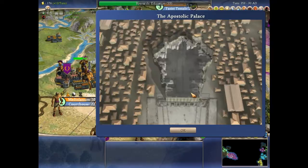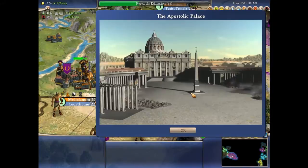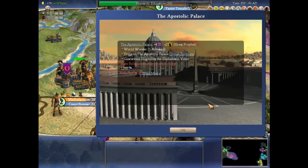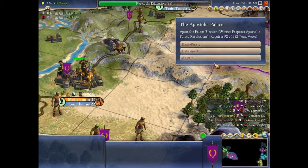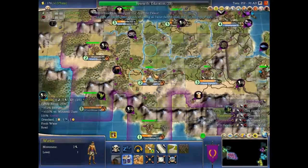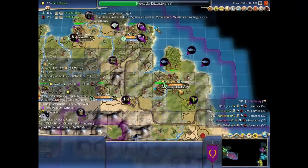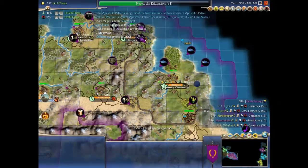Everything is going the way I planned for the moment — peaceful. I hope you don't find it boring; I like building in this game and there will be plenty of war, don't worry. I always want to secure an island just for myself so my immediate neighbors are in trouble. Apparently the next Apostolic Palace candidate is the Egyptians — I will vote for myself of course. I'll wait until the work boat arrives and then set Rome to more of a building configuration.